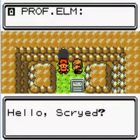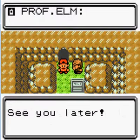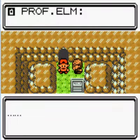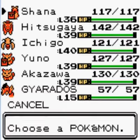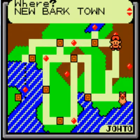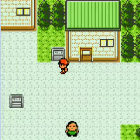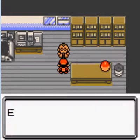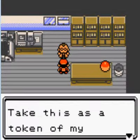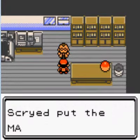As soon as we come out of the Dragon's Den, we get a call from Professor Elm. We need to go to the Pokemon League and win and become like Red. Either way, just fly down to New Bark Town if you have a Pokemon that knows Fly. Let's go see what Professor Elm wants. That's right — we get the Master Ball from Professor Elm.